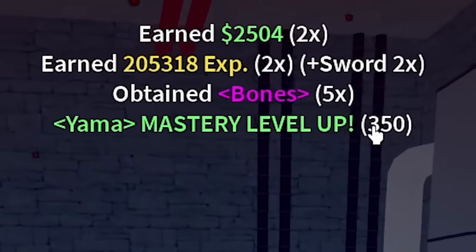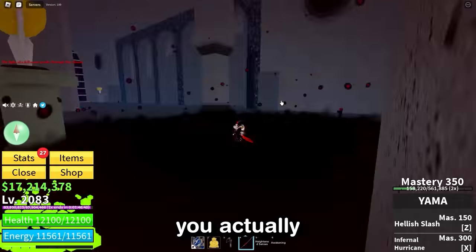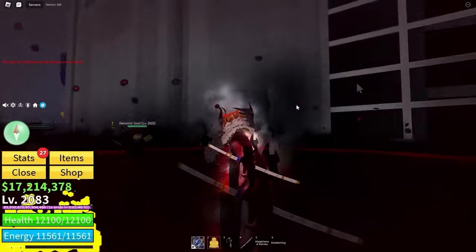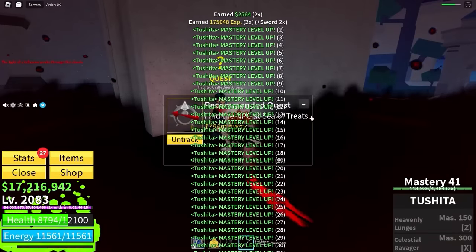Yama mastery level 350! Honestly, didn't take too much grinding. I'm going to be incredibly annoyed if it's like 400 you actually need and I've just been lied to by the wiki — that would be a sick joke. But now we can equip Tushita, which is like a white sword. It looks kind of clean when I'm in devil mode. The sword also does insane amounts of damage. We've got a brand new quest — where are we going now?